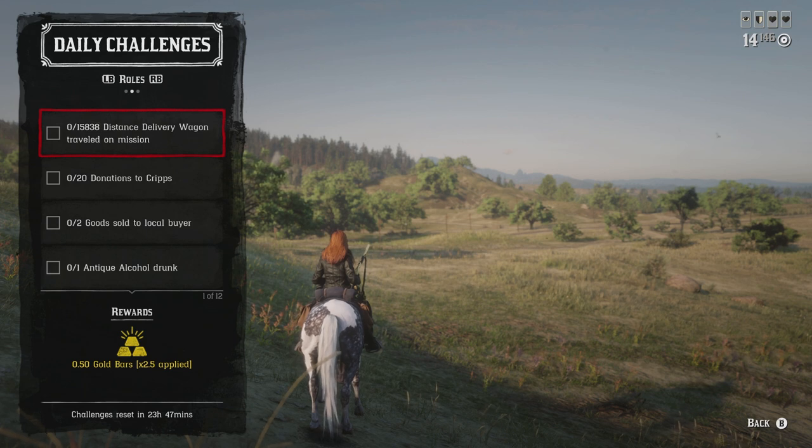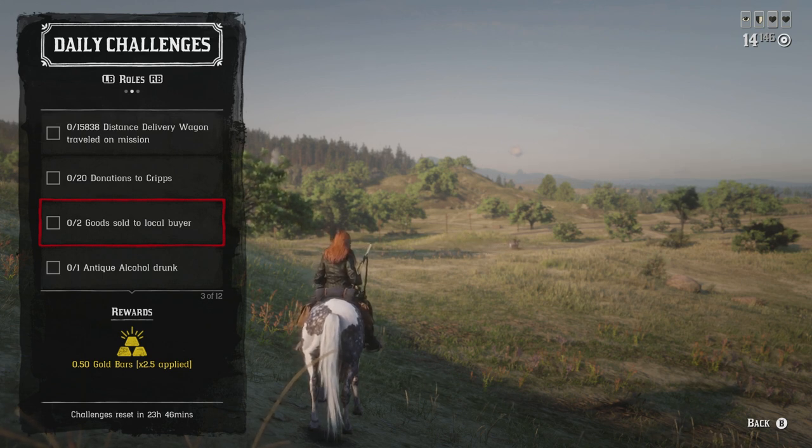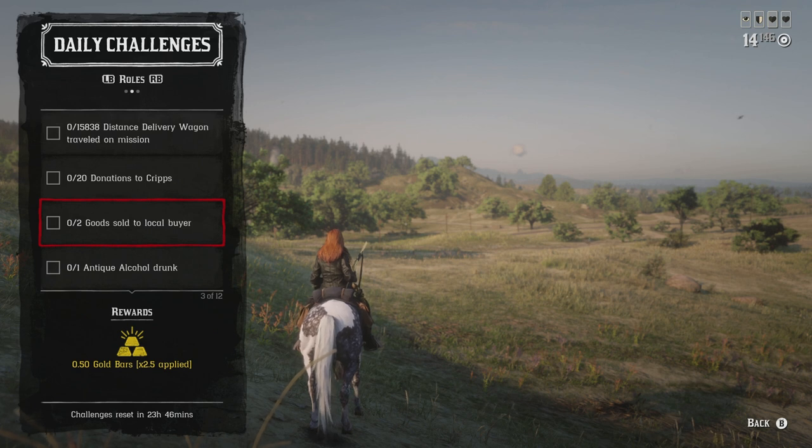For the Trader role: the 15,830 distance by delivery wagon while on a mission is equivalent to two distant deliveries, taking roughly 20 to 30 minutes. The two goods sold to a local buyer should take under five minutes — make sure you have a full 100 goods and have your posse friend help sell. For 20 donations to Cripps, I recommend using flight feathers since every type of bird drops them, making it easy to donate 20 quickly.